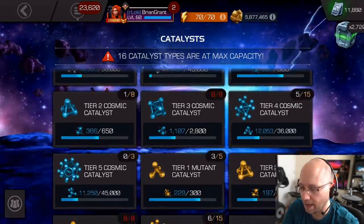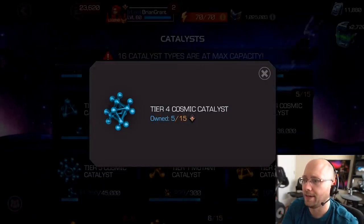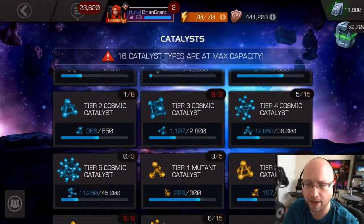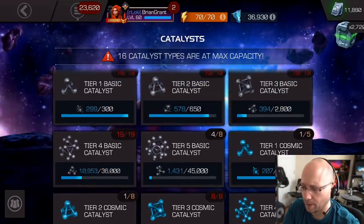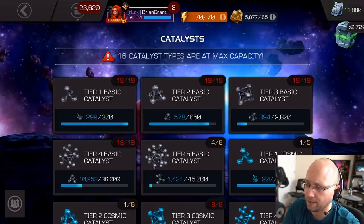I'm probably going to pop open some tier four class catalysts, just so I can get the class type that I need without being too worried about things expiring. But again, it only lasts for seven days, so nothing huge to take advantage of.